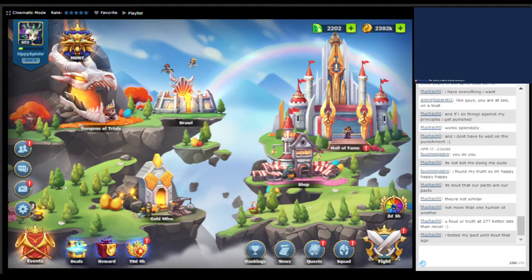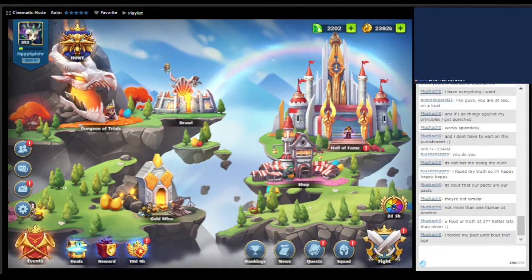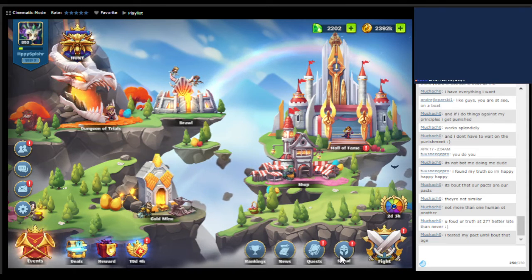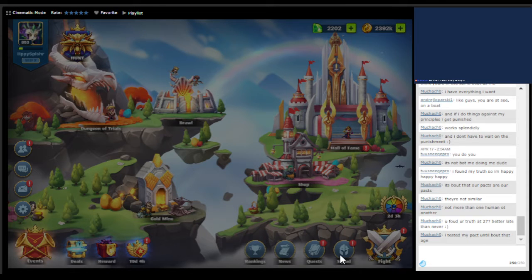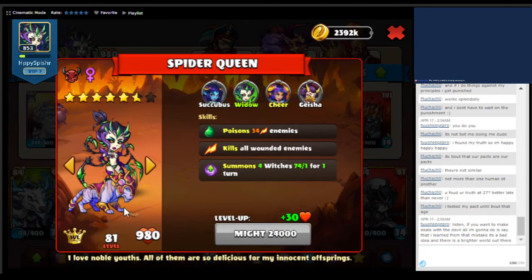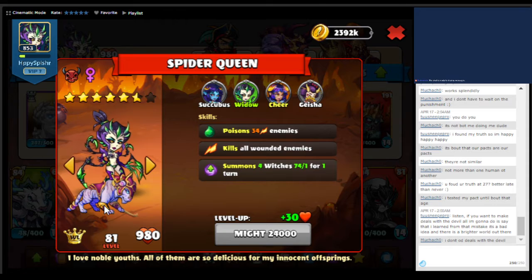So right now I want to talk about pets. Pets are a thing that were introduced fairly recently — I'd say maybe within the past two years. What pets are is they're actually in addition to your team. So you have your units and then you have your warlord. And as you can see here, we have this particular pet here.